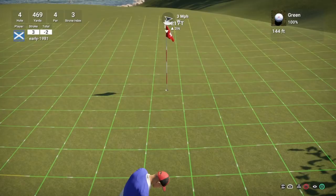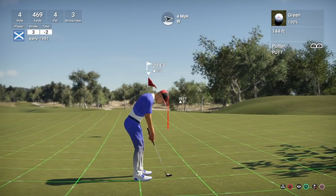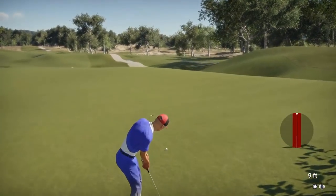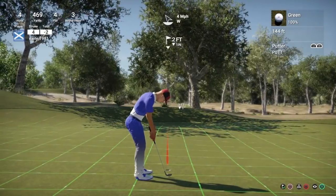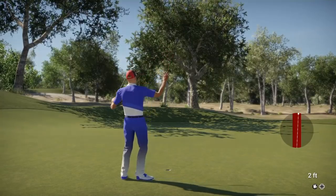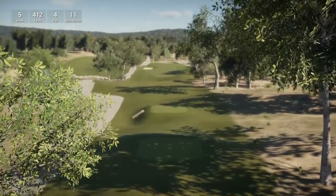The greens are 144 — I'm not normally a fan of these, I do prefer faster greens. This one is definitely breaking to the left hand side, you can clearly see that. Oh that's in! It just turned a wee bit more than I anticipated in the last couple of feet. I'm really pushing that to the right hand side with the putt — I really need to take more care of that. So we're going to stay two under through four holes. Hole number five is a par four playing 412 yards, stroke index 11.